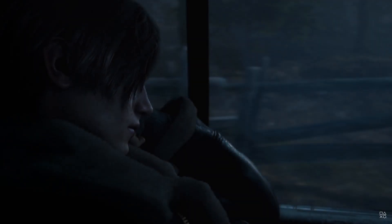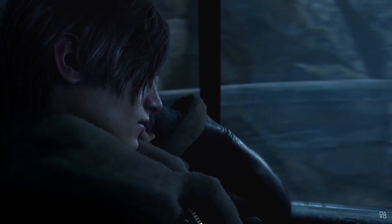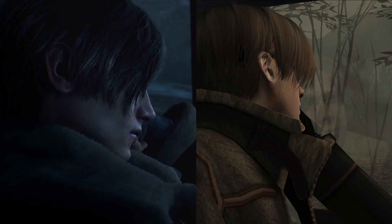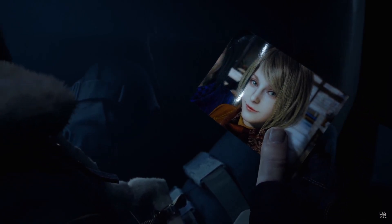Starting from a minute and 50-ish seconds, you get the scene with Leon in the car at the very beginning of the game about his speech on the Raccoon City incident and him looking at the picture of Ashley. Again, it's a very dark style — more grayish instead of brownish like the GameCube version was. You can see in this comparison here that it's a lot different, obviously, but it still looks amazing. Leon's outfit still looks pretty decent — it's the same model as the Resident Evil 2 remake, same haircut, all that.